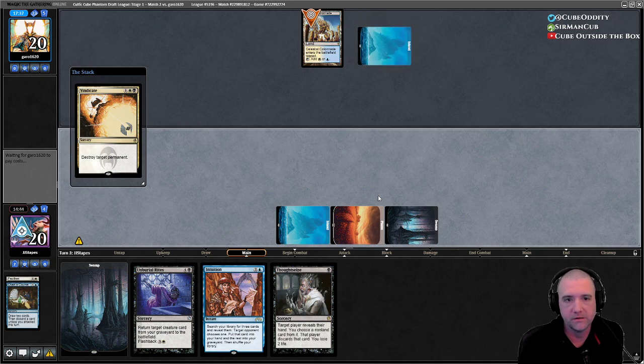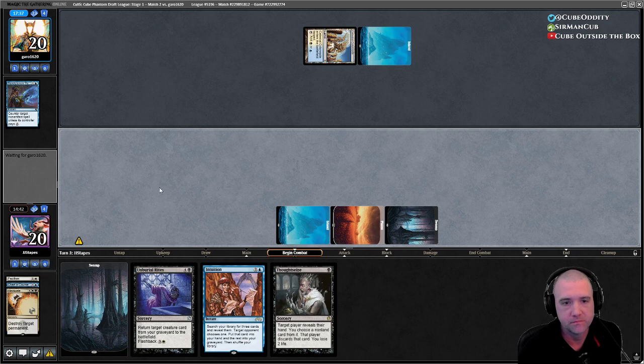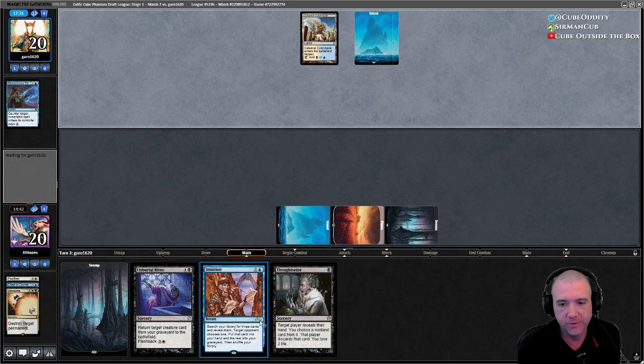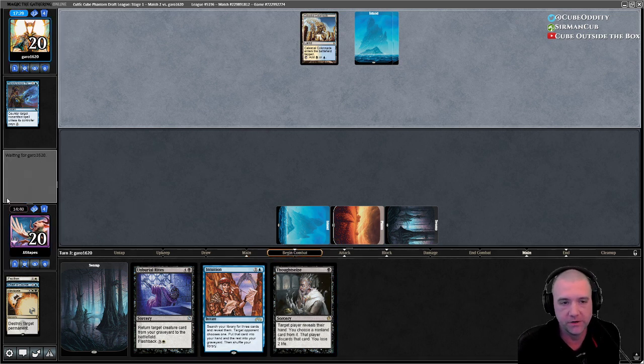Counterspell — sure. Got a spell out of their hand, I'll take that too. Next turn we can Intuition and Thoughtseize, or Thoughtseize and then Intuition — I don't hate that.